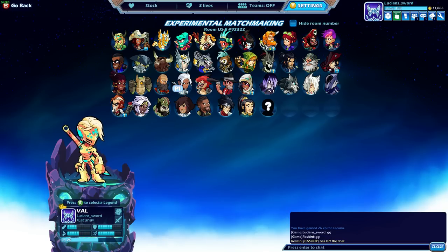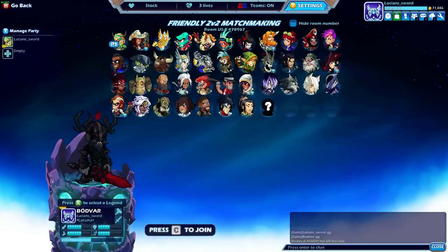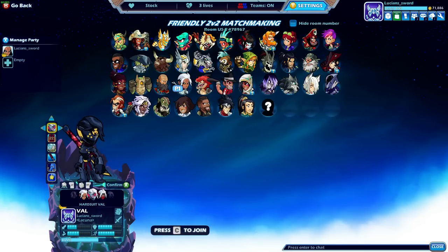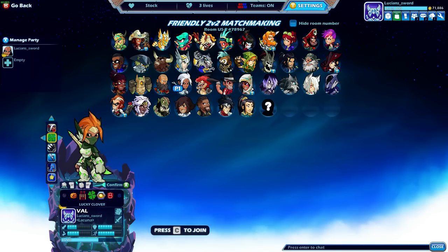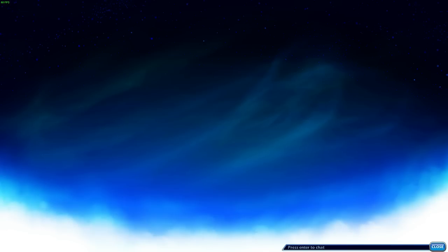Alright guys, to finish off this Val video, I did a free-for-all, I did a 1v1 — I think it's time we do a 2v2. This should be fun. I'm gonna go ahead and do the Kunoichi Val — I don't know how to say that. She looks really cool, kind of like a ninja vibe. I'll give her just red, red looks cool. We'll give her the Idle Hands and how about the Jolly Ripper — that looks pretty cool.